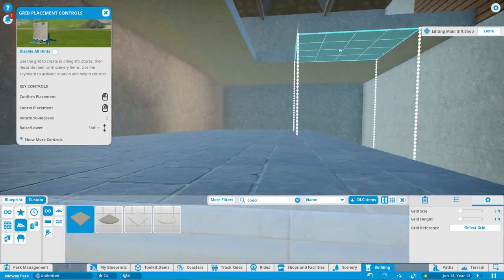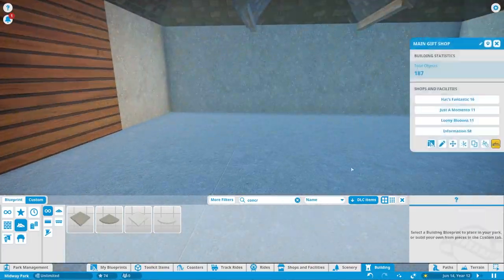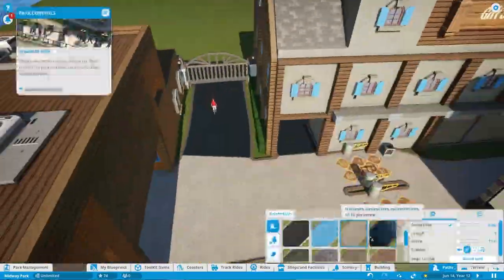One thing I noticed that I didn't do last time is I didn't finish an interior ceiling for this gift shop building that I made. So I just did that right there to top it off.